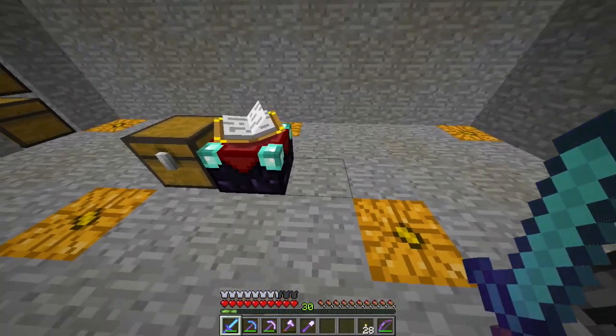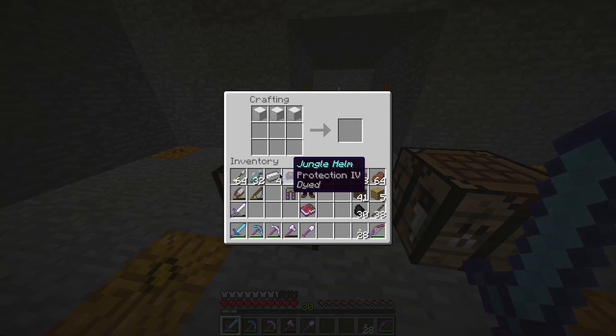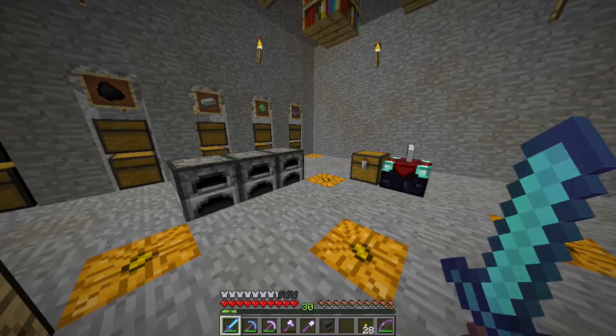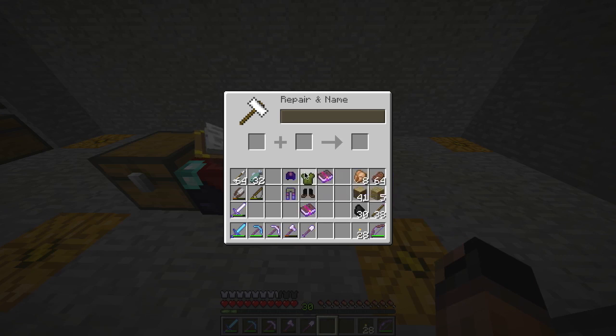I just realized that my anvil broke, so let's craft another one real quick. Three iron blocks and four iron pieces, like this — fresh new anvil! Let's go for the tunic. Jungle tunic.